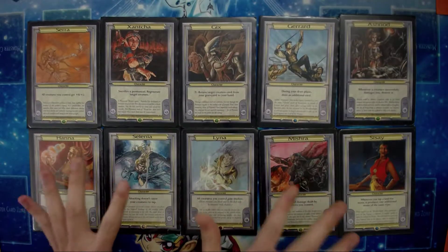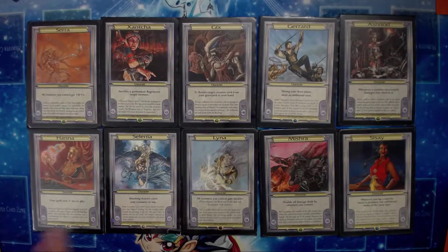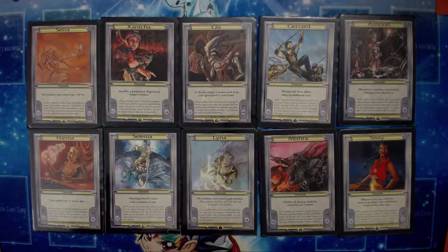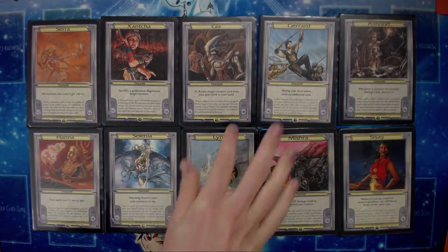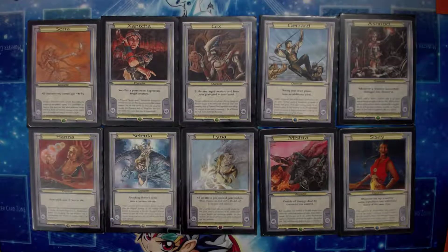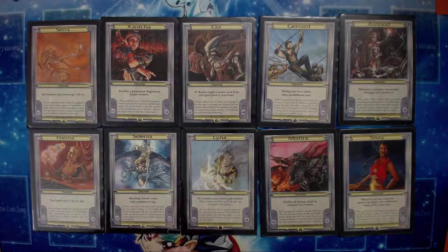So these are all different vanguards, and what they basically do is they modify your deck in different fun ways. First off, you're going to see a number in the bottom right hand side — that is how it affects your starting life total. So for instance, Gixir gives you plus 18 to your starting life. But we're playing commander, so your life total is already doubled, so we also doubled this number up to 36 for Gixir — so that would start you at 76 life. Pretty nuts.